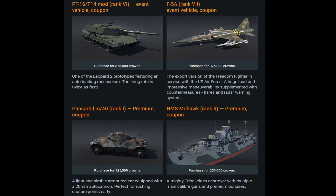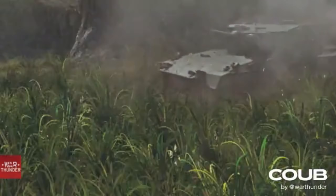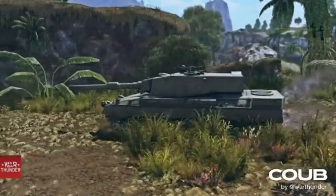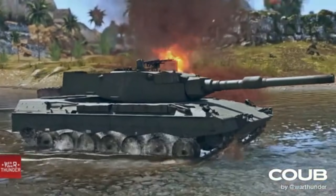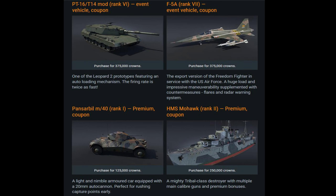The PT-16 T14 is a unique Leopard 2 prototype with a four-second reload, making it insanely powerful, and it should feature DM33 APFSDS ammunition. The F5A is a rank seven US tech tree vehicle — also not a premium. The PT-16 is a German tech tree vehicle, and you'll need to complete the crafting tree three times to get the F5A as well.